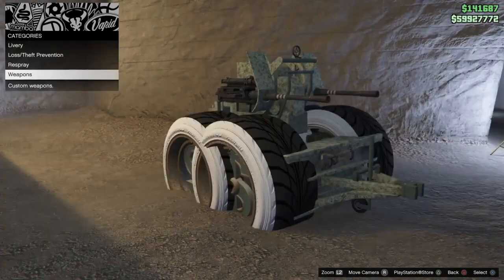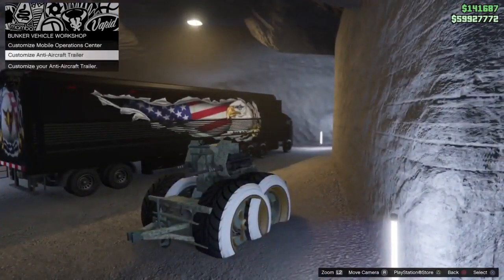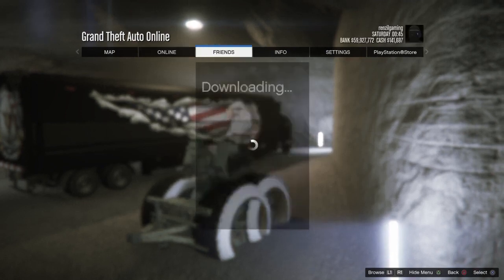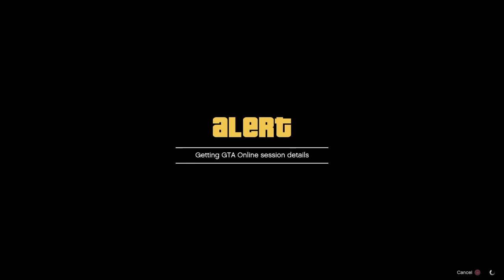So once you've done that, go back, then go back again. Once you're in this menu, here's what you want to do: press options — wait, am I on anti-aircraft trailer? Yeah, I am. All right, press options, go to Friends, and then you want to join anyone. Doesn't matter which person you're joining, you just have to join a person.